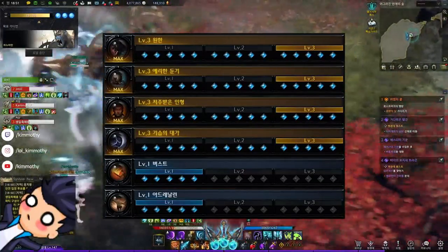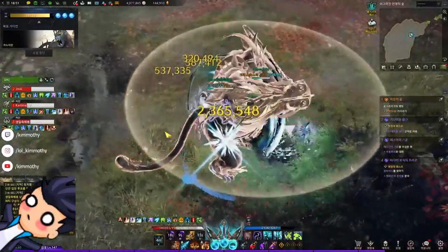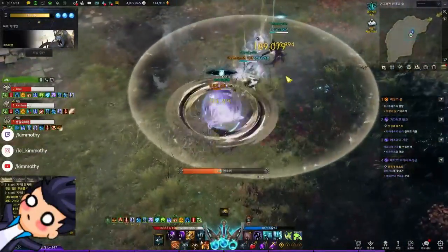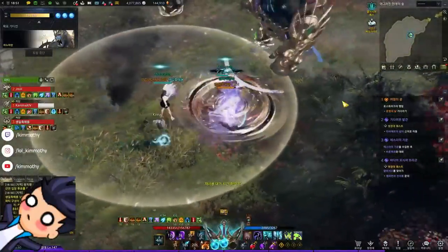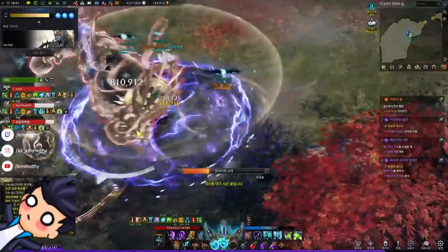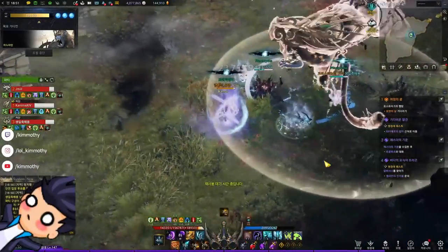The control engravings used will be: Grudge, Master of Ambush, Curse Doll, Keen Blunt, Surge 1, and Adrenaline 1. Surge 1 is used because anything higher will give percent attack power based on stacks, which can mess with our results. Adrenaline 1 is used because with it, we can have 100% crit with our set bonus and combat stats.